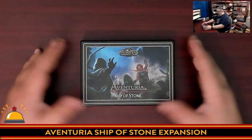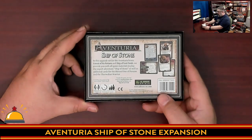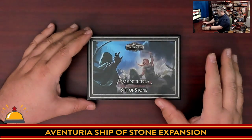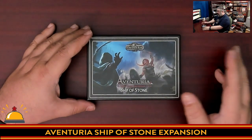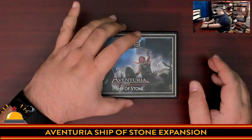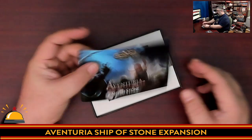Here you have my copy of Ship of Stone — all I've done is cut the shrink off. You can see the back here that kind of gives you a heads-up on what you're getting. Unlike most Adventuria expansions, there won't be a hero in this one. Almost every expansion comes with a new hero, but there's no new hero in this particular set. It's just a new adventure. What I'm expecting is a bunch of cards and a booklet.